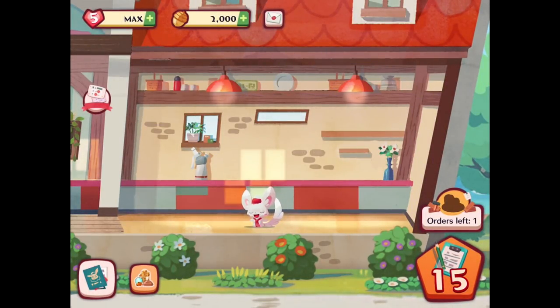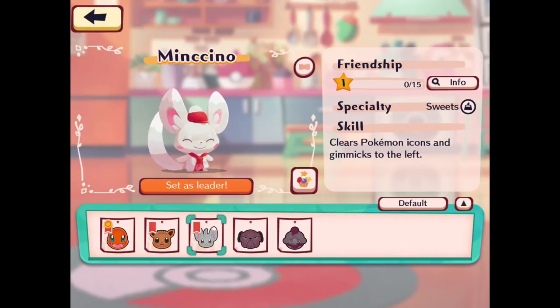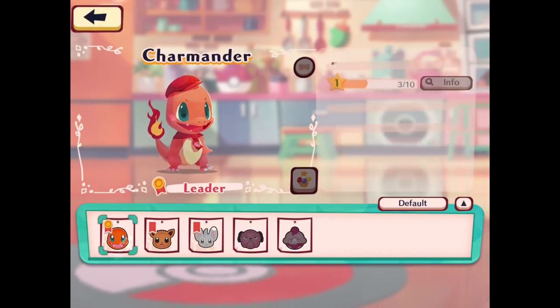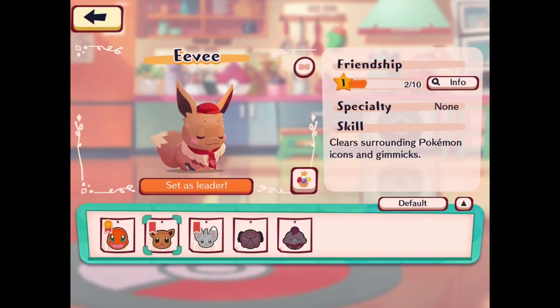Let's take a look at the Pokemon list — we have ourselves a new Pokemon, this is Mancino. I hope that's how you pronounce it, probably isn't. Friendship is zero out of 15 for right now, but we'll keep working on that. Specialty is sweets, and the skill clears Pokemon icons and gimmicks to the left. Pikachu does it upwards — you know what I mean.